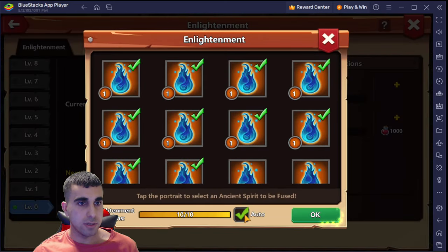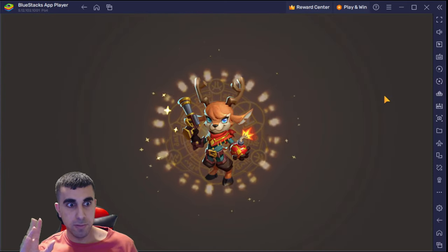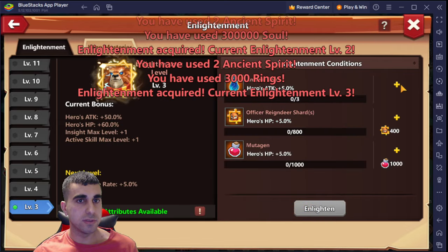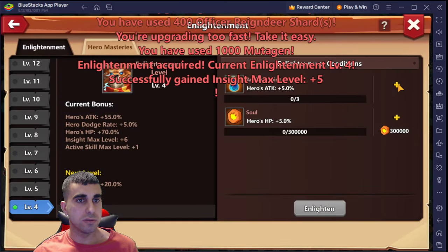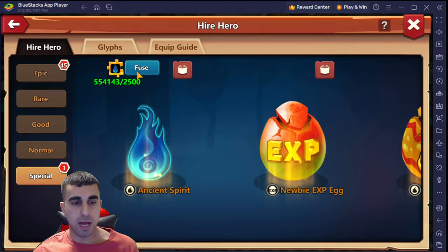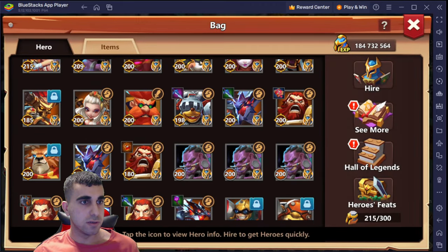So today we're taking up the fancy reindeer. We gotta get the motion spirits - looks like we're running out. We have no shards, but that's no issue. The ancient spirits is gonna be the issue though, so let's go grab some from our vault of ancient spirits. We have half a million now, so that's plenty enough to take the reindeer up.